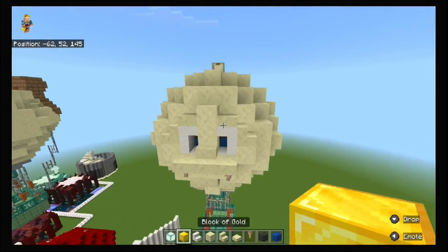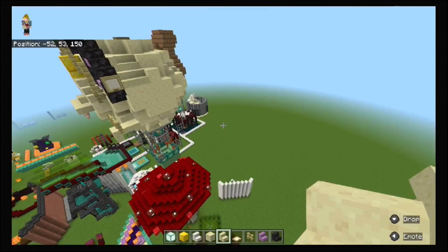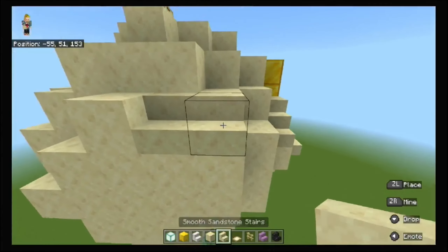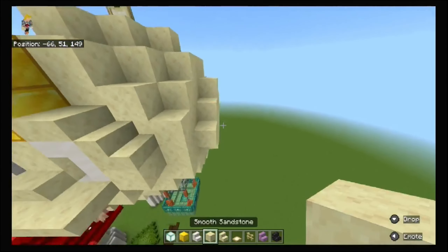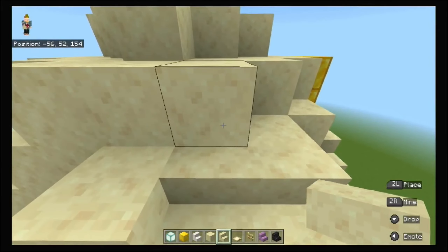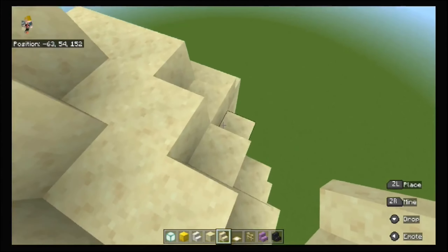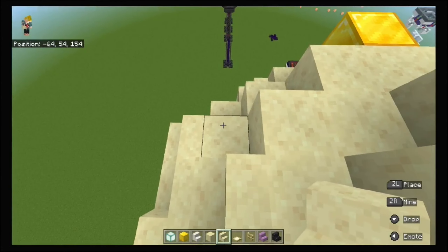Remove this piece of smooth sandstone and replace it with two blocks of gold. Then smooth the face transition: put a block of sandstone and two sandstone stairs on each side. Remove the block here and place sandstone stairs facing that way. Same thing on the other side — remove the block and place sandstone stairs facing like so.